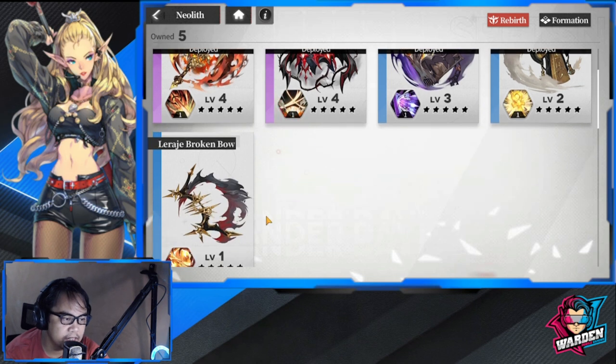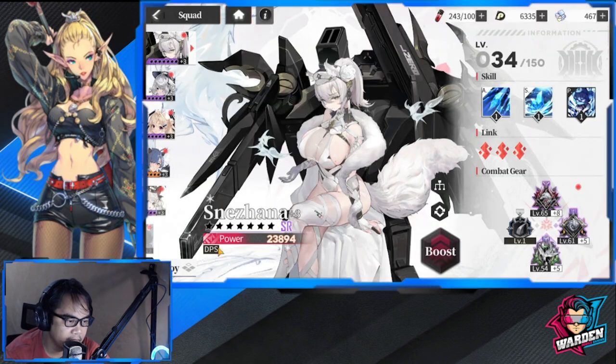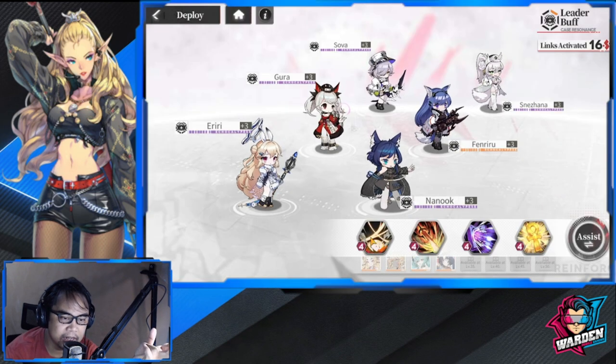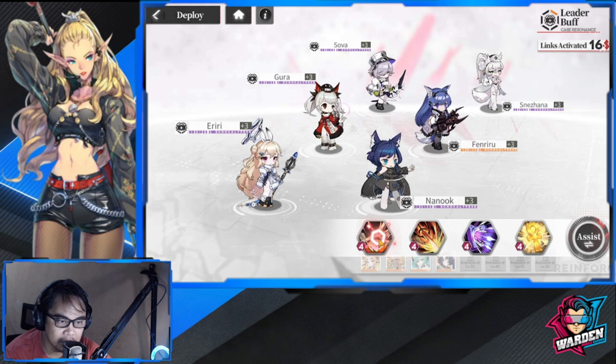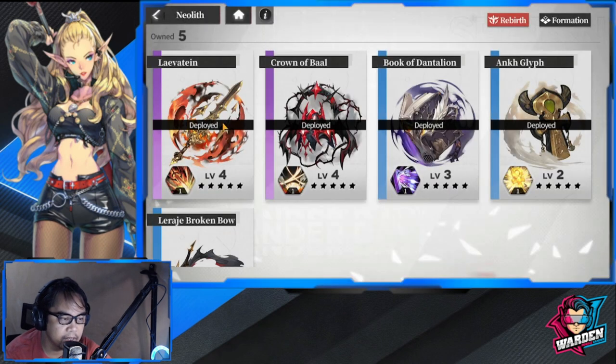The next thing to keep stocked is your artifacts. I have five right now. When you start the game you get two, then you're awarded a third — a healing glyph. The Crown of Baal comes free on day three. Make sure all four artifact slots are filled because it makes a big difference as you progress. Also level them up — mine are already at higher levels: four, three, and two.